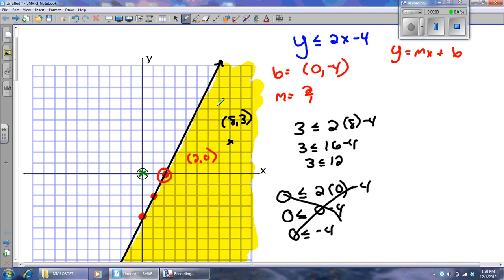Normally I'm not going to pick a random point like (8, 3). I'm almost always going to pick (0, 0) to test with. If (0, 0) makes it true, I'll shade the side that (0, 0) is on. If (0, 0) makes it false, I'll shade the opposite side of the line.